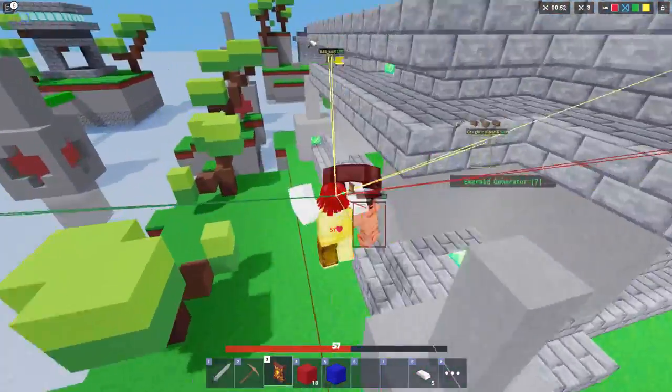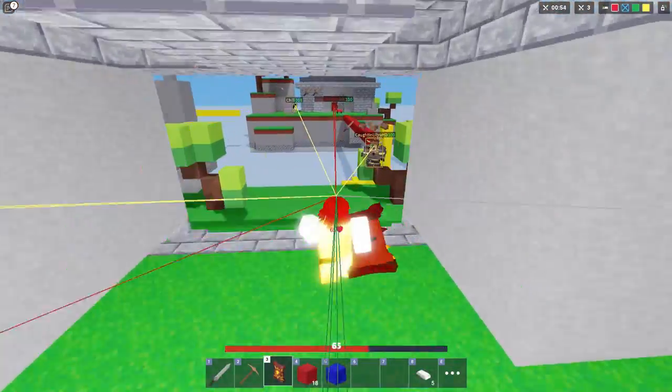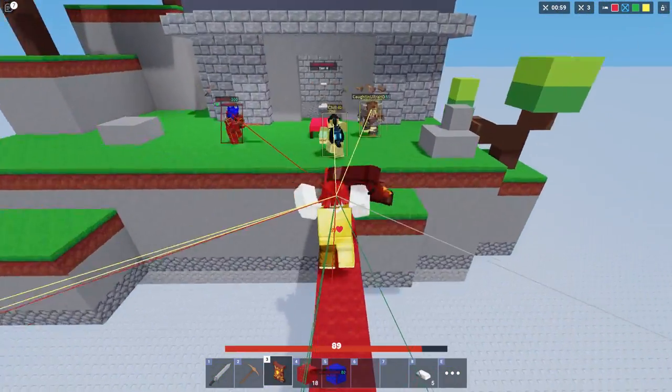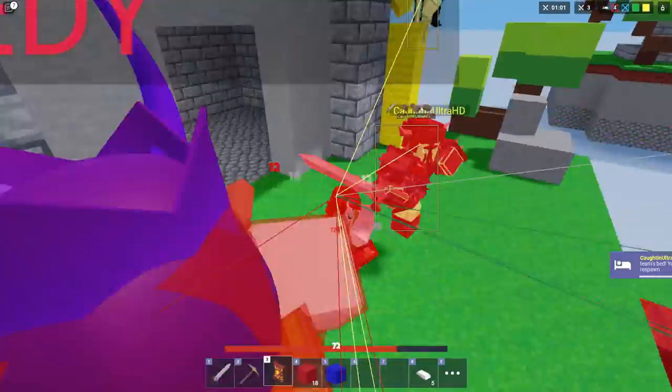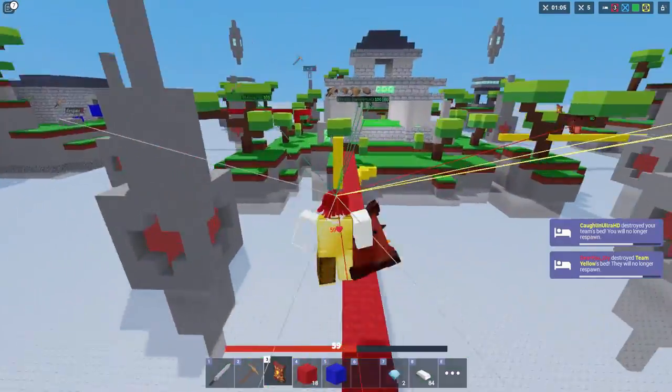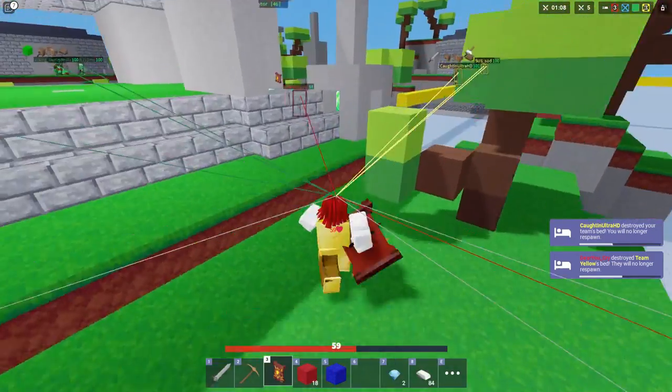We have speed hack. We have shield auto-block. We have kill aura. We have super jump right here. We have tracers. We have auto bed destroyer — it auto destroys every bed we get near to. We wipe every team, and there's only one team left now.